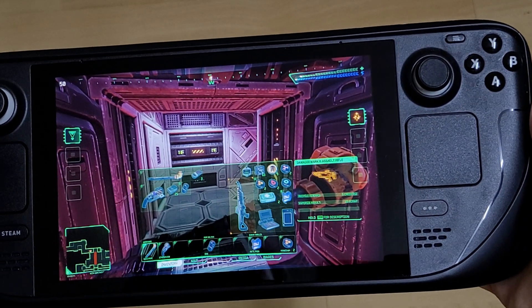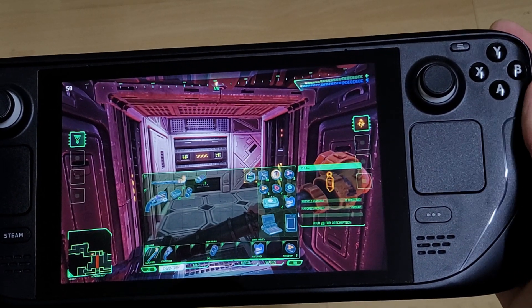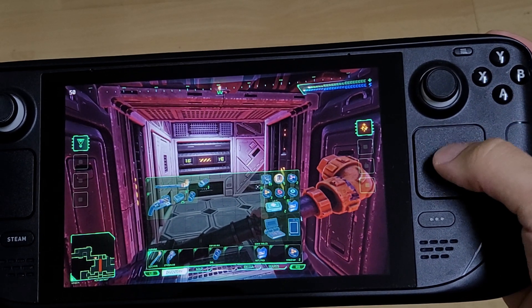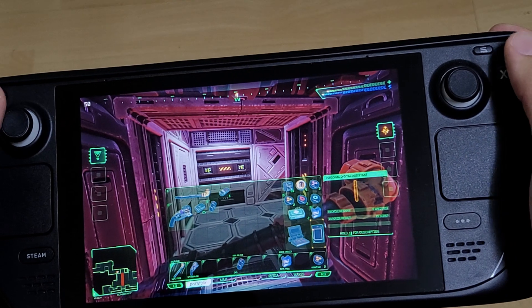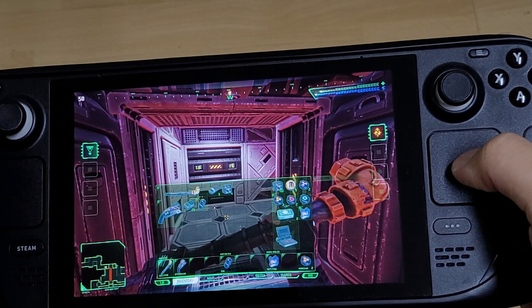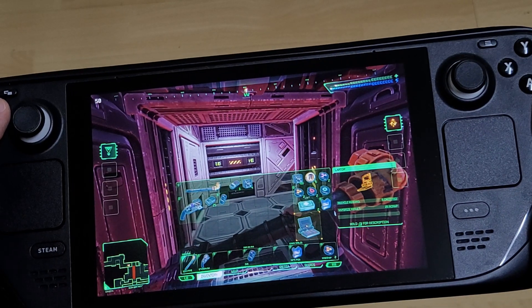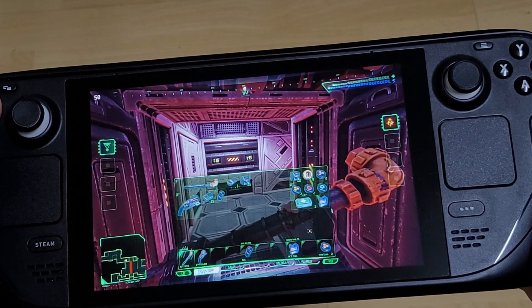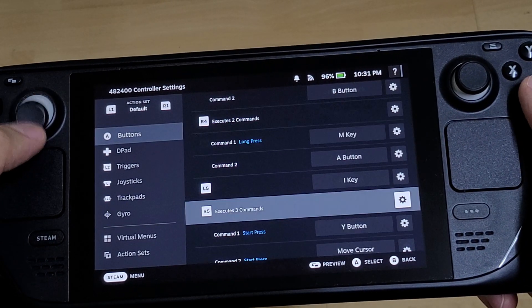I'm hovering over the item and clicking R5 — vaporized. Once again, R5 — vaporized. So instead of doing what you usually do: click Y, one, two, three, vaporize — instead I'm just one-tap clicking R5 to vaporize.